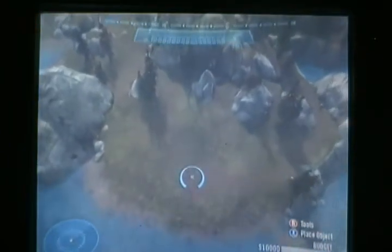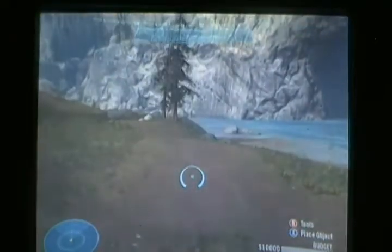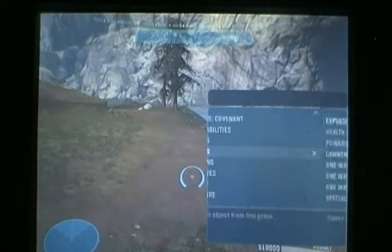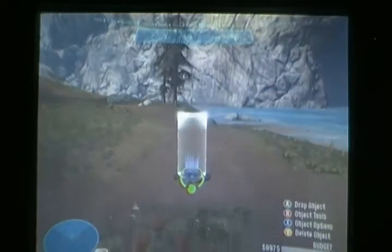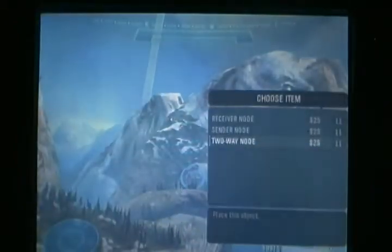So what you're going to want to do is — you don't have to do this part but it makes it a lot easier — spawn a teleporter here, two-way node, down here, and then go all the way as far up as you can. Then spawn another two-way node out of the map.